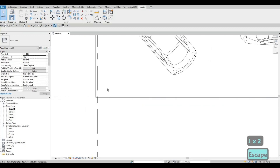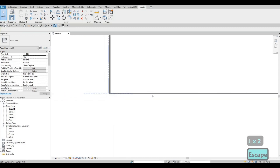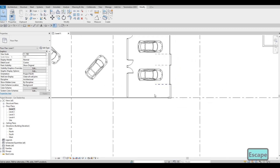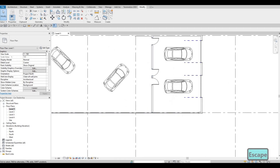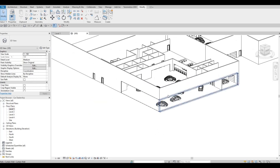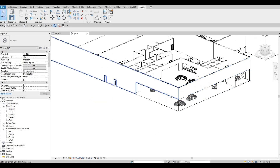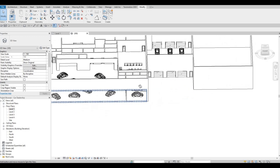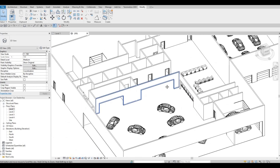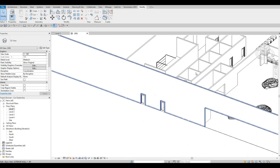There we go — that will look nice. Everything is connected. Let's do a 3D view to see how it looks at least. This is the look I'm trying to visualize. Here are the openings, and those are the offices.